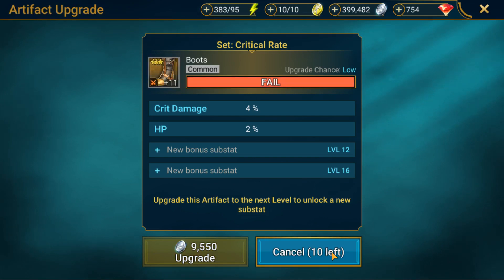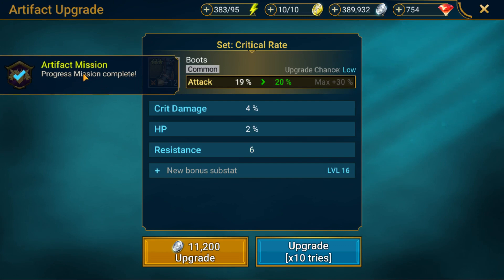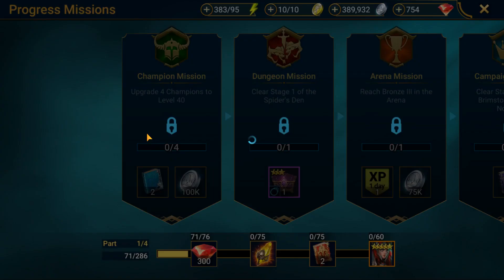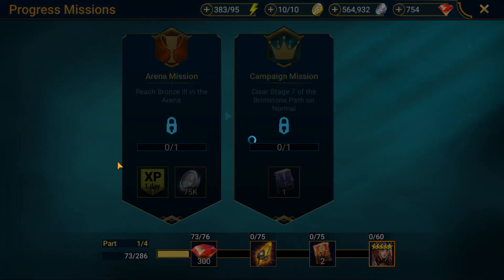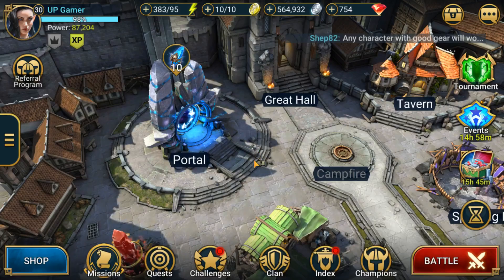Ten tries, another 95,000 gold gone — and finally we get a success! There's my mission complete. I did two attack champions with level 12 gauntlets, boots, and chest plates with attack percentage as their primary stats. The next mission I'm going to auto-complete because I already have four champions at level 40, so I get two books and 100k silver. After that: clear stage one of the Spider's Den, which I've done before, and then reach bronze three in the arena.